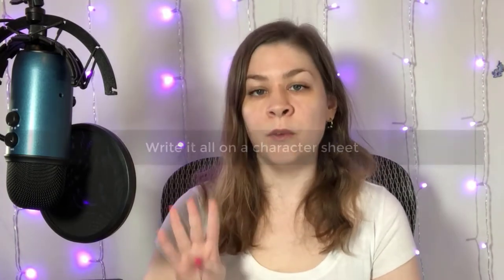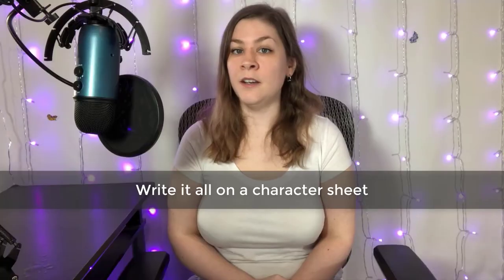Now that you have all of that, let's talk about tip number four: write all of this down on a character sheet. In narrative RP, you're expected to have a bio. In combat roleplay, you're expected to have a character sheet. This character sheet may list things like the character's history and personality for roleplay purposes, but this sheet must list your character's strengths and weaknesses. This is your tool to communicate to other players what fighting your character might be like, and thus get you fights.